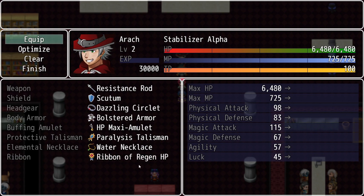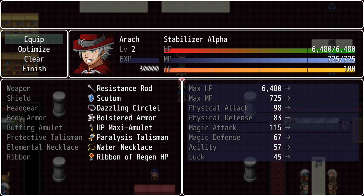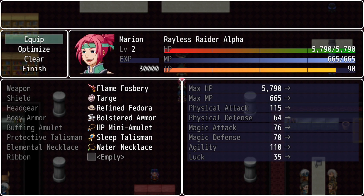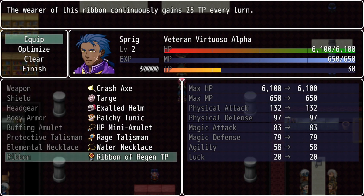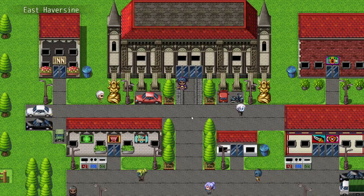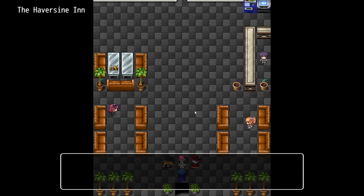We now have two ribbons: a Ribbon of Regen HP — the wearer continuously regenerates 5% HP every turn — and a Ribbon of TP. I'm going to give the TP ribbon to Sprig, because I will soon be getting a Ribbon of MP which I'll use for Mero. We're going to skim through the rest of this as well.